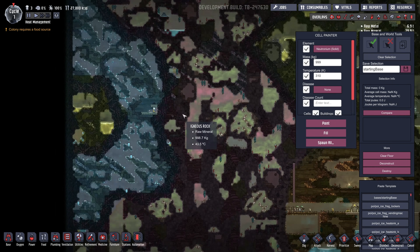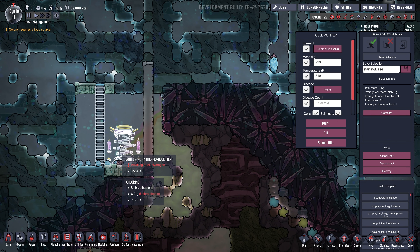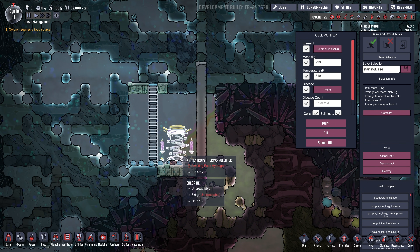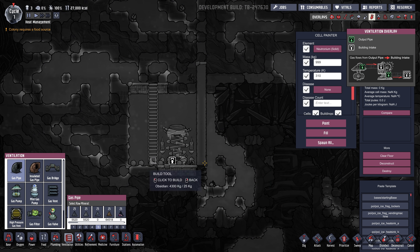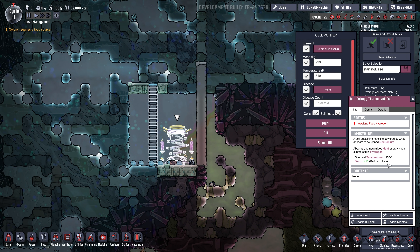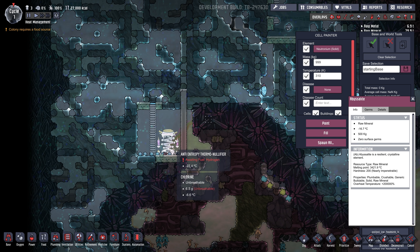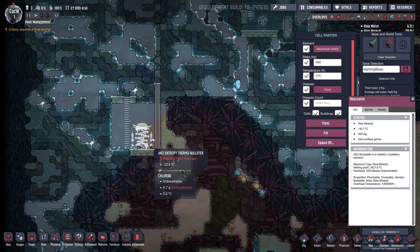And the third thing I want you to remember is this thing — the anti-entropy thermal nullifier. I just call it the heat sink; that's the name it originally had. It doesn't require power, but if you pipe hydrogen into it — it has a vent that you can pipe into — it will cool itself and the surrounding area. It doesn't use very much hydrogen. So these are really powerful for cooling things. Remember: Abyssalite, wheezwort, and heat sink. You don't need to use these, but they're pretty beneficial.